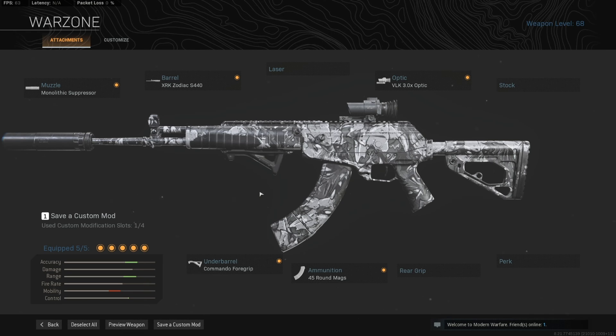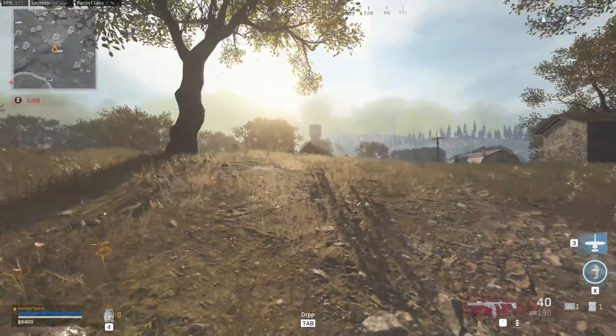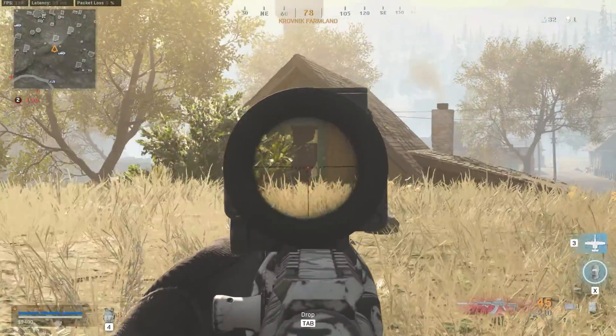You can see what I'm running here on it, and you'll see this throughout the rest of the video. The Monolix Suppressor, the Zodiac Barrel, the Commando Foregrip, and the .45-round mag. Here's where you may differ a little bit — I really like the VLK Optics on it. You could attach a rear grip instead if you wanted a little bit more recoil control and you're more into iron sights.